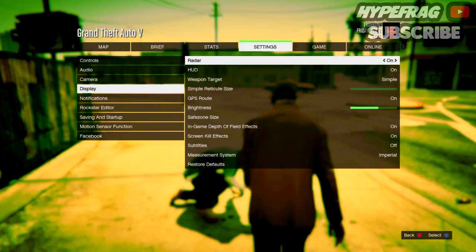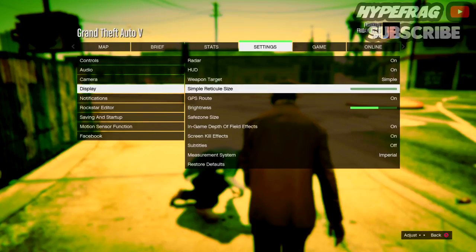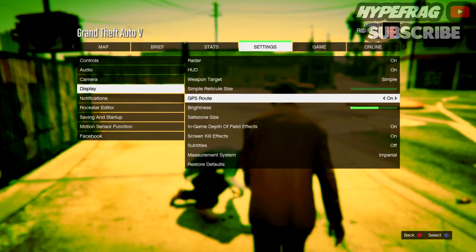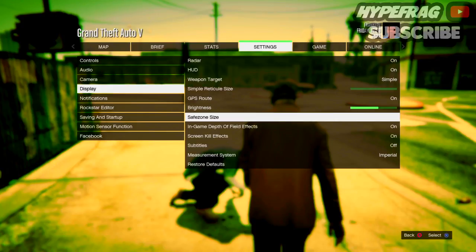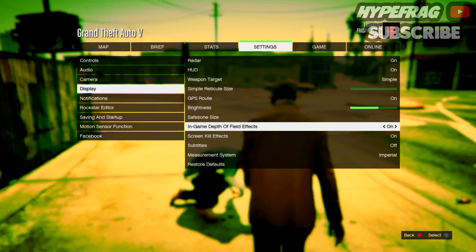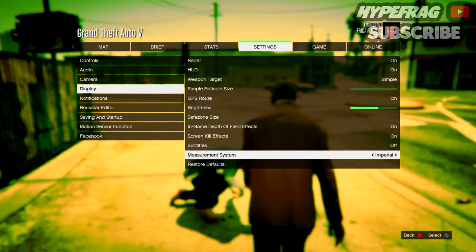In Display settings, you want the radar on — I turn it off when taking thumbnails for glitch videos, but otherwise keep it on. Weapon Target I keep as Simple; some people prefer Complex. You can increase the size of your reticle here. GPS Route is where you set waypoints. Brightness just keep as is. In-Game Depth of Field effects — when looking through a scope at distance the background will blur; take the scope off and you see clearly. Screen Cure Effects cover blood etc. Subtitles I keep off and measurement system is Imperial.